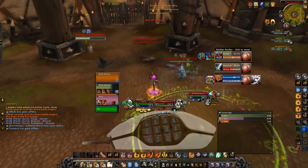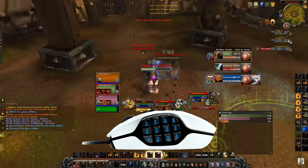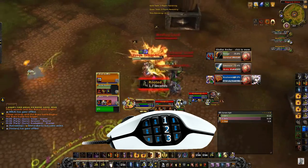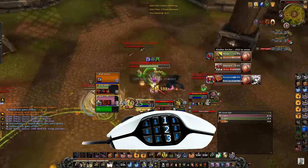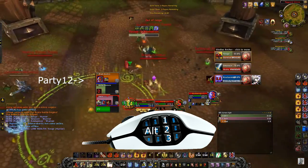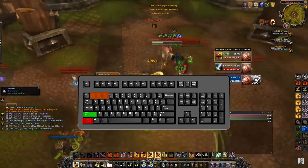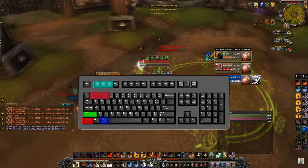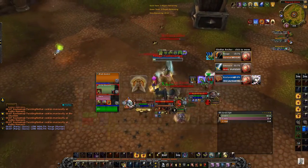For me, these are my keybinds. I use the side of my mouse going down — arena target 1, 2, 3. If I hold shift, it becomes focus target 1, 2, 3. If I press alt, it becomes friendly targets. Now if you don't have a mouse like this, you can also use shift 1, 2, 3, or control 1, 2, 3, or alt 1, 2, 3, or even F1, 2, 3. So there are a lot of options — you don't always have to have a special mouse.